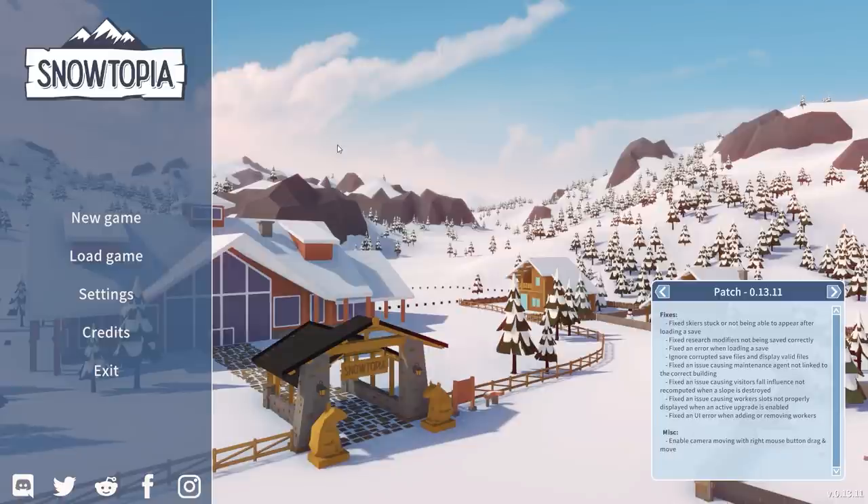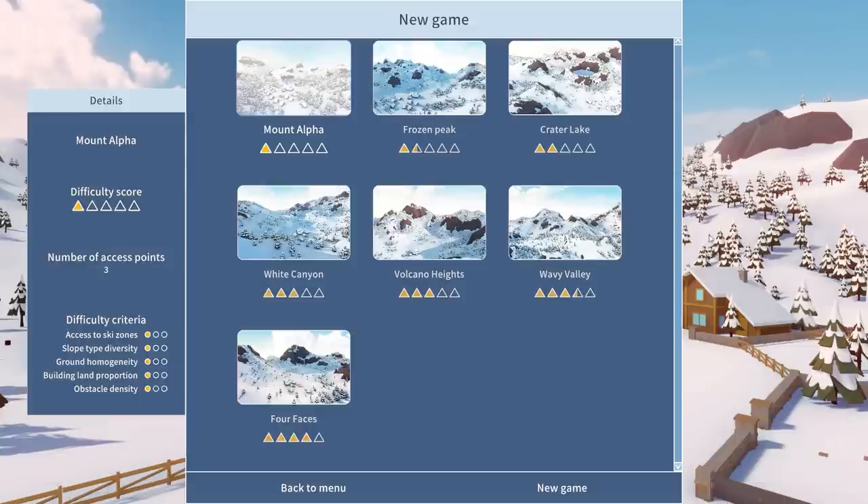Without further talking, let's just start a new game. We can choose from different maps right over here, and I think I'm going to go for Frozen Peak or Greater Lake. The more mountains it has, the harder it probably is — you can see the difficulty score right over here.